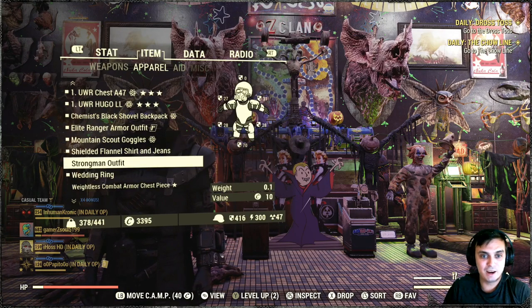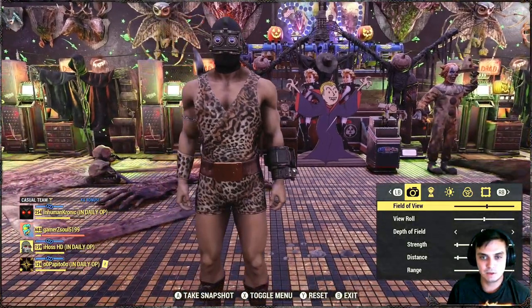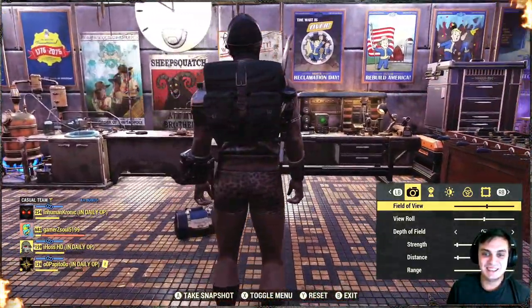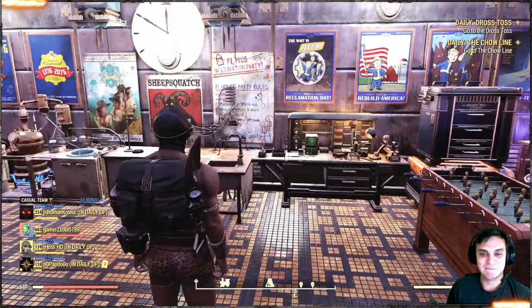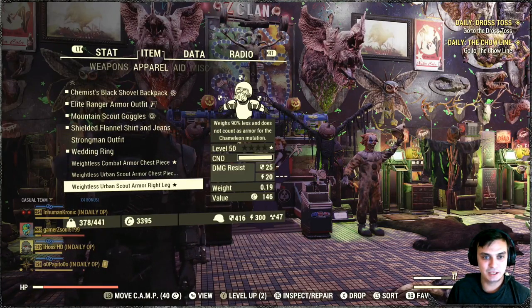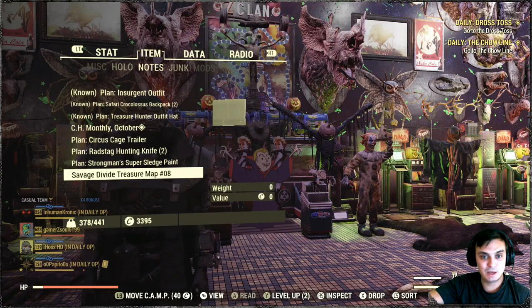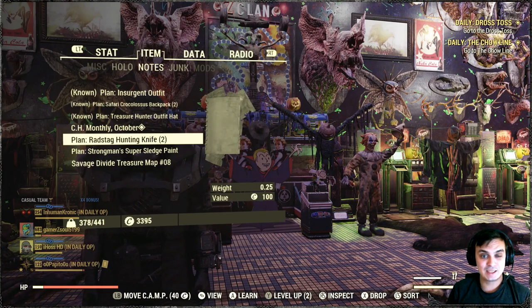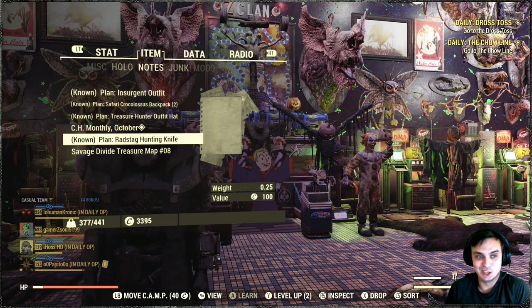Got outfits - strongman outfit. I actually don't have those ones. Nothing else from outfits, can you believe it? Eleven of those things. Let's check the plants then. Ooh - circus cage trailer! The rat stack hunting knife - that's the skin for the combat dagger if I'm not mistaken. The strongman super sledge paint. All right, so let me quickly show you these things.